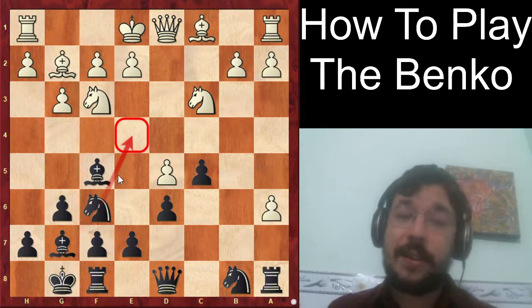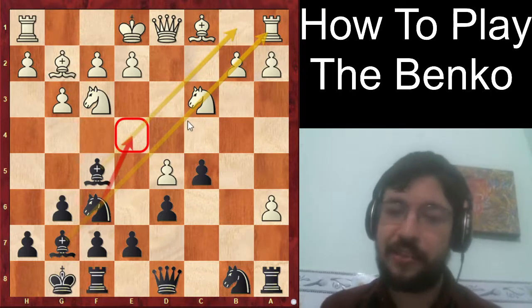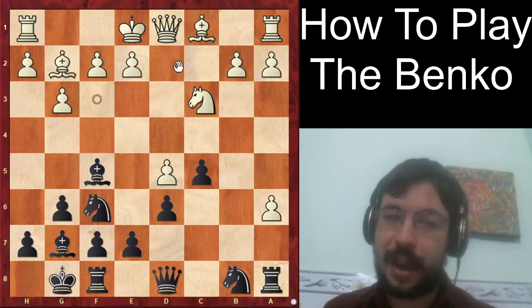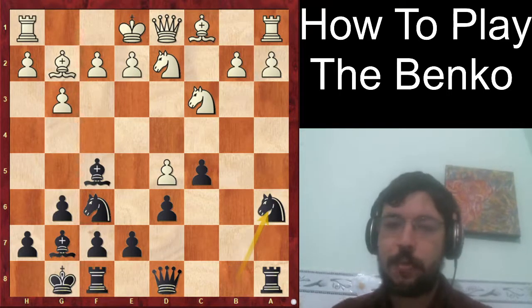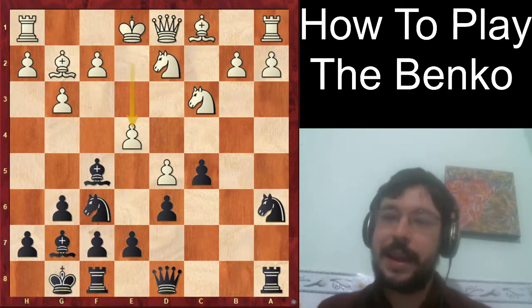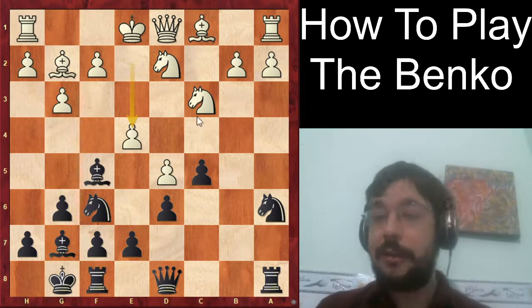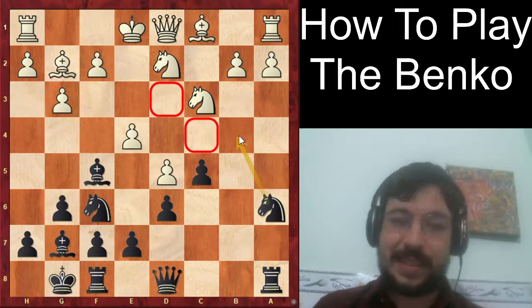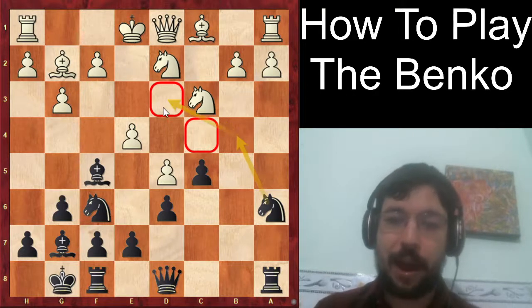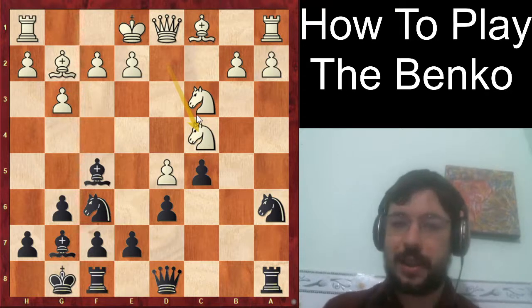After bishop f5, Gukesh found a very good move — he realized if black gets in knight e4, both bishops have very active diagonals. So he played the move knight d2, stopping knight e4 and preparing to kick the bishop away with e4. Carlson changed tack and played knight a6. White played e4, which looks very aggressive, but it can sometimes be a mistake in the Benko because you're weakening the squares on d3 and c4. A move like knight c4 would probably be better.